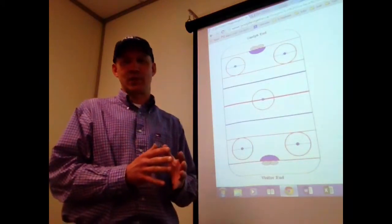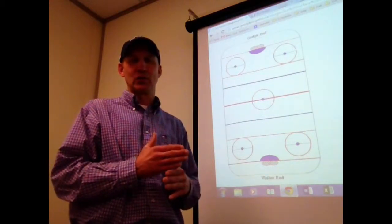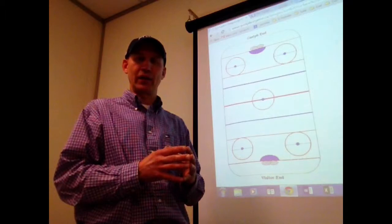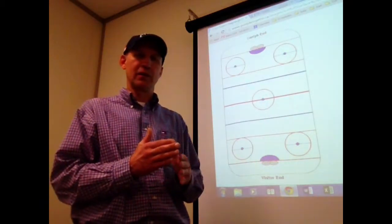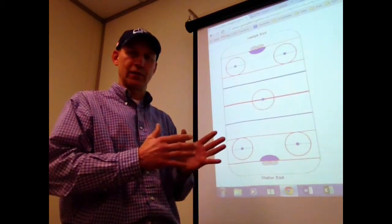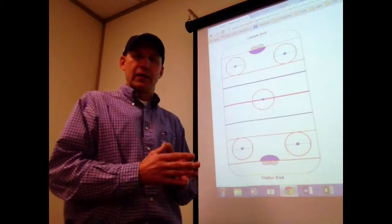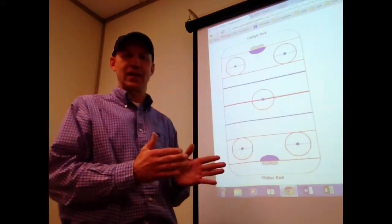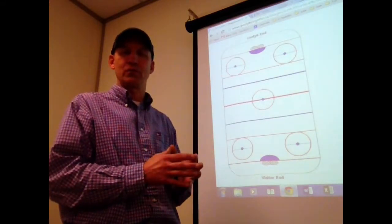A couple of the things I want to stress when it comes to offensive and defensive play are back checking and forward checking. At the very simplest explanation: if the other team has control of the ring and they're trying to advance towards our end, we're going to be in defensive mode. The defense will typically be between the ring carrier and our net. However, often the forwards will get caught behind the ring carrier — meaning the ring carrier is closer to our end and advancing towards it. In that situation, we want all the forwards who are behind the ring to be back checking, which is basically skating as fast as they can towards our net to try and get back between the ring carrier and our net to help defend and prevent the other team from scoring.